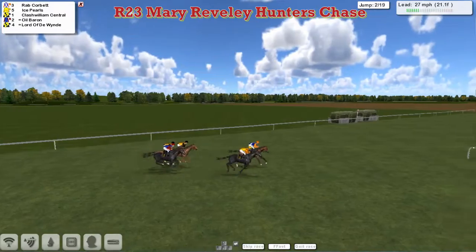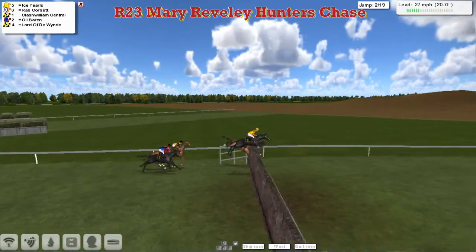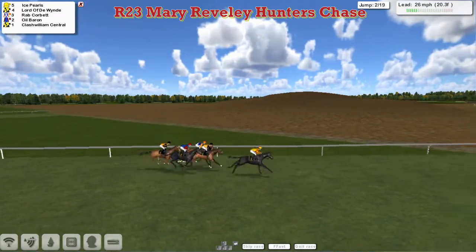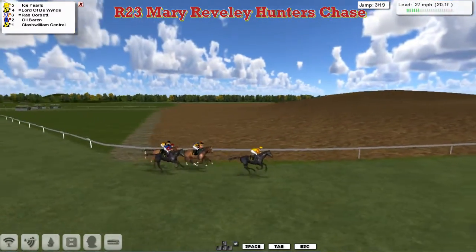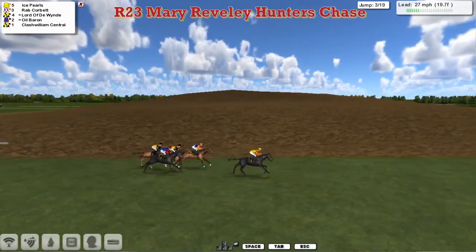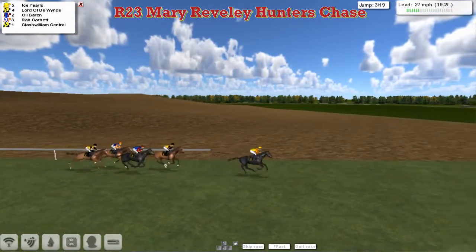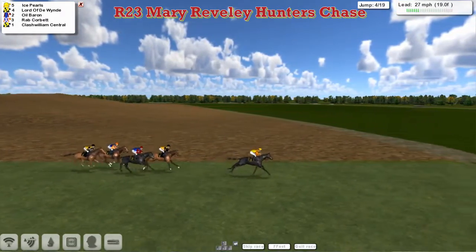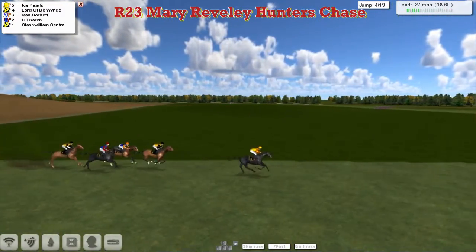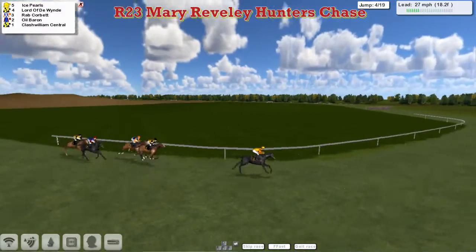Rab Corbett has now been joined again by Ice Pearls for Obi-Wan. Three lanes back to Clash Williams Central for Padraig Hogan, with stable mate Lord of the Wind on that one's outside. A slow jump there by Rab Corbett has allowed Lord of the Wind to join that one for second. It's Ice Pearls who now is a clear leader from Lord of the Wind in second. Rab Corbett going back. The Oil Baron for Graeme Clutterbuck, and at the back of the field Clash Williams Central for Padraig Hogan. A slow jump by Oil Baron; Rab Corbett, who's better in the air, past Oil Baron in the air. At the back of the field, Clash Williams Central for Padraig Hogan.